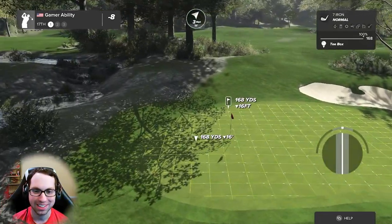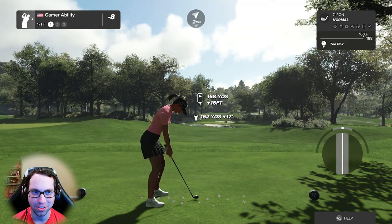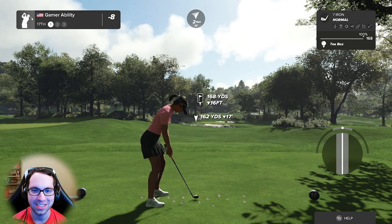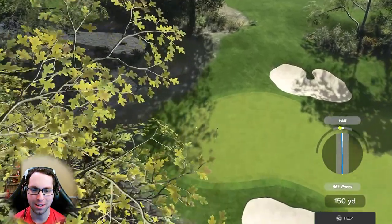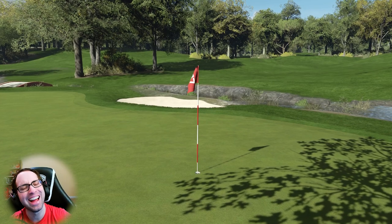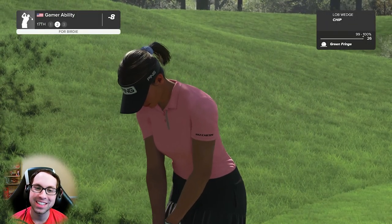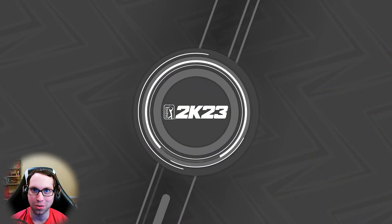17th hole is a par three, 18th is a par four — water is in play, not afraid. Slightly downhill with a little wind — this is ace territory. This one's for 'In This Style' — I forgot to dedicate a shot this round, I was so focused on the beauty of this Tennessee golf course. Well, that was a fine swing — not the worst shot dedication. On our second shot on the 17th — how lucky can I get! Chips are very forgiving and I like that about them.